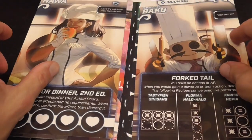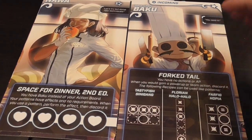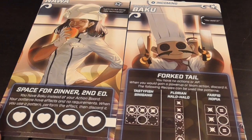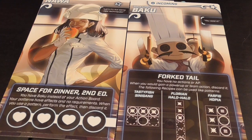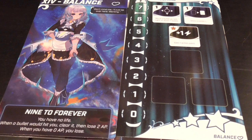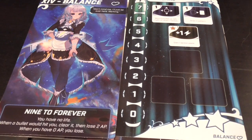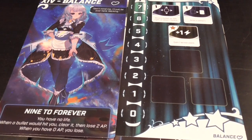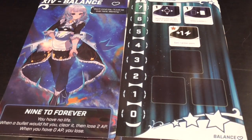Nawa is very different from everybody else, because the patterns she has, instead of just being stuff that you destroy, are things that give her extra ways of manipulating the board. She has no life — instead, when a bullet would hit her, you clear it and she loses two action points. When she has zero action points, she loses. So she uses action points instead of life, which means she may have a lot in a turn or very little. There is flexibility in how many action points you want to risk losing, but those action points are also regenerated, which other heroines don't get — they don't get to regenerate their hearts.